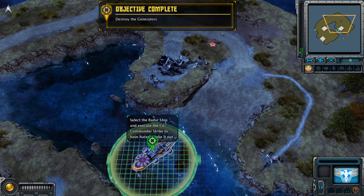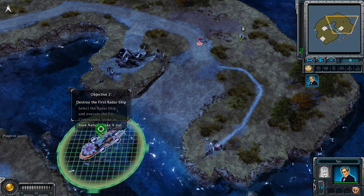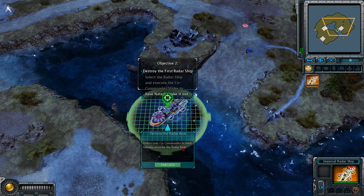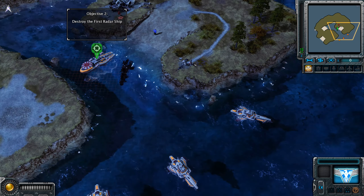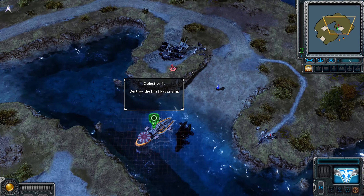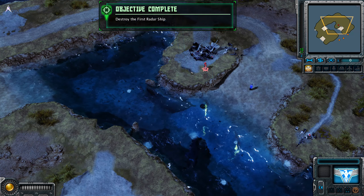The radar boat is vulnerable. Send Natasha to destroy it. Watch out for scouts. All generators destroyed. Targeting radar boat. Target eliminated. Objective complete.